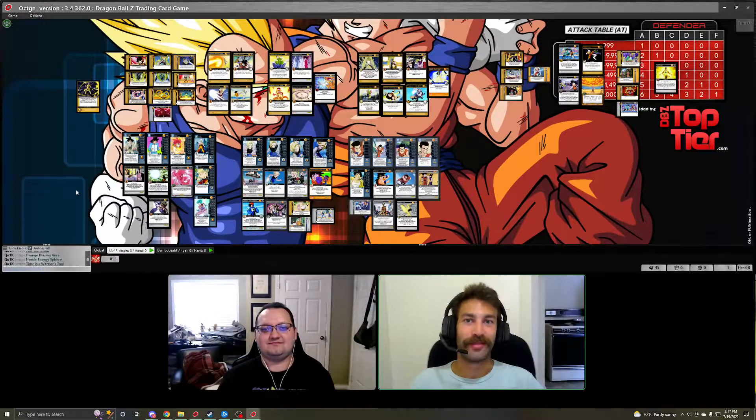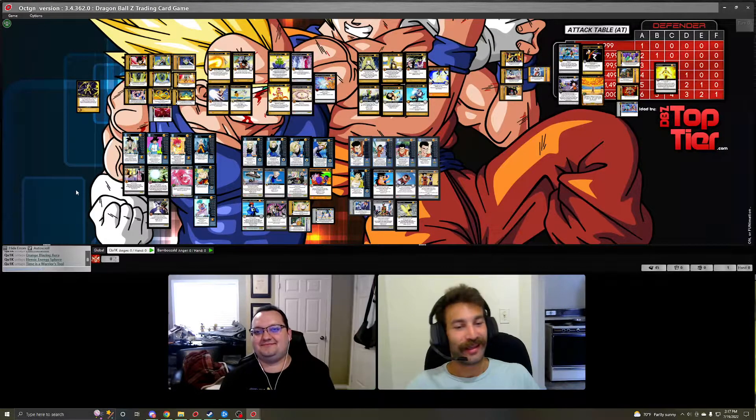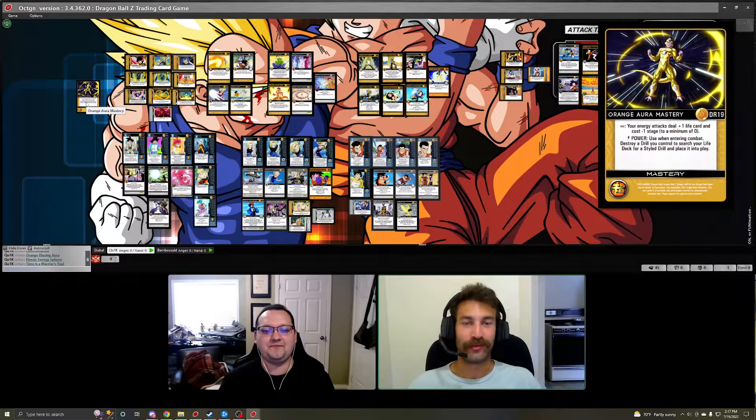Hey, what's up guys, we're back with another Beginner Builds with your hosts Frank and Jeff Sosa. Today we're going to talk about Orange Aura Mastery. This mastery is currently worded so that all of your energy attacks gain plus one life card of damage, and your styled energy attacks cost minus one to a minimum of one.